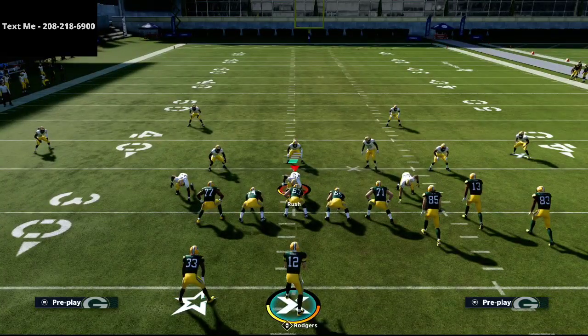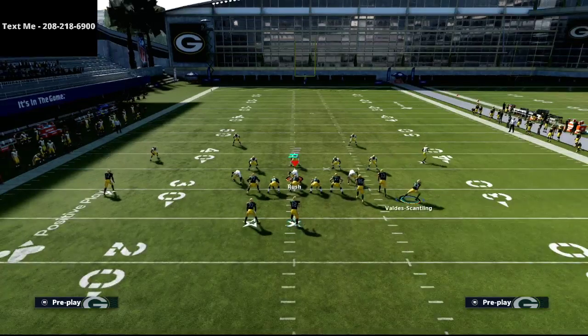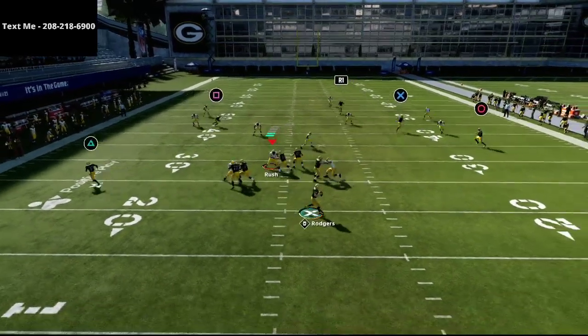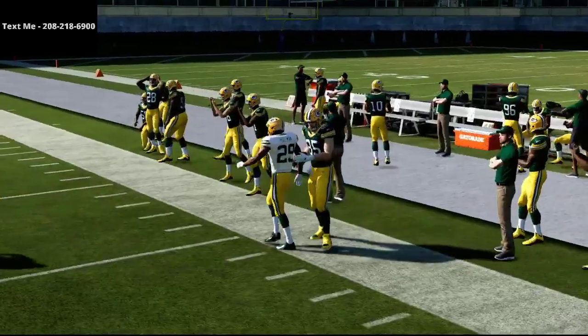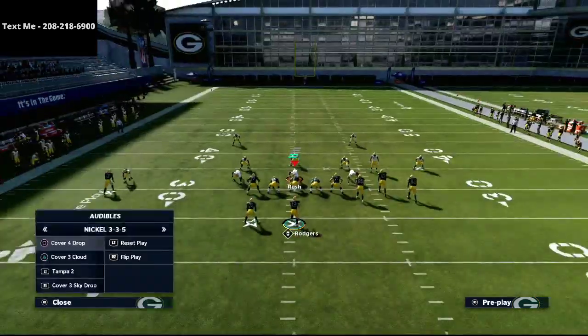Now I want to show you a stock cloud flat zone. I'm going to shade coverage down and shade coverage up, which creates a cloud flat on the outside. As you can see, once again he drifts to the inside, and that angled corner route does a phenomenal job of getting separation.